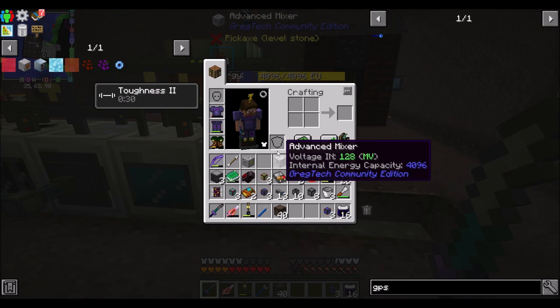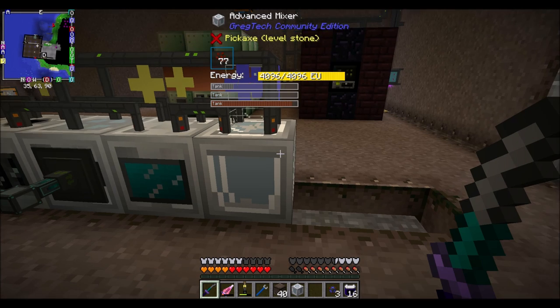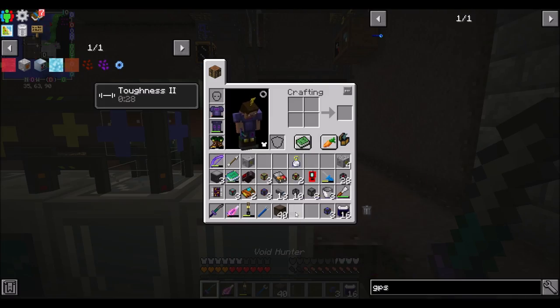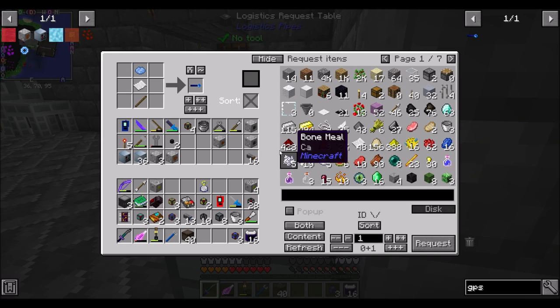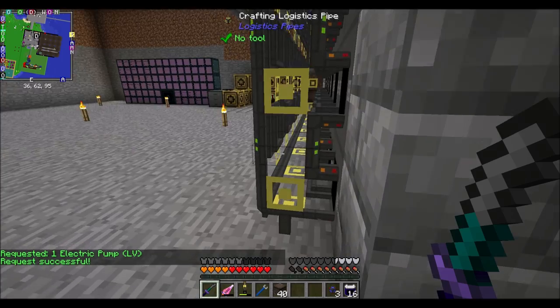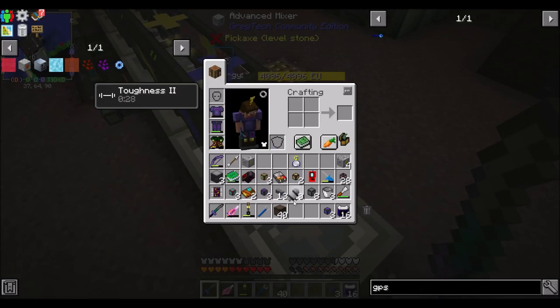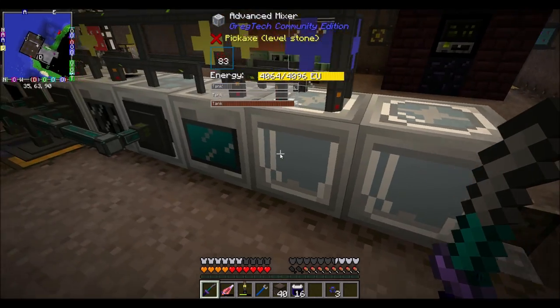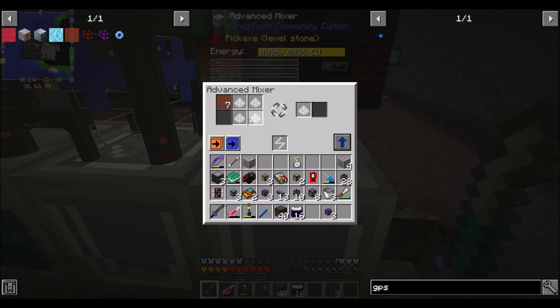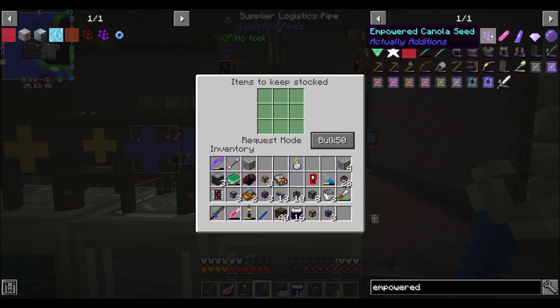Shortly, that crystallized oil will be dumped adjacently into another mixer that will get the empowered canola seeds. Maybe we should just put that down now since I've got that mixer ready to go. And then you with a pump again. People keep telling me there's a way to make it so I don't actually need the pumps, but I kind of like the pump mechanic — the resources aren't that bad. Then we're going to have an active supplier logistics pipe for empowered canola seeds.